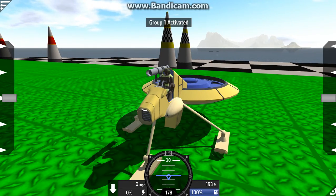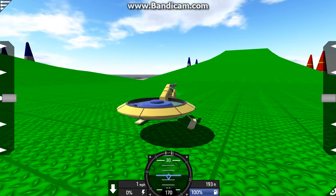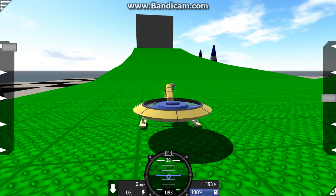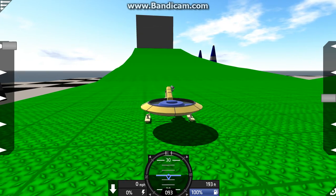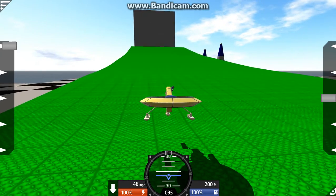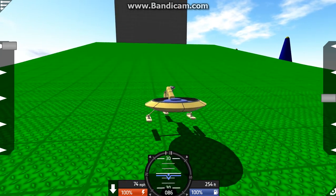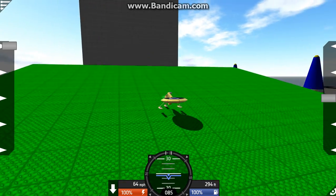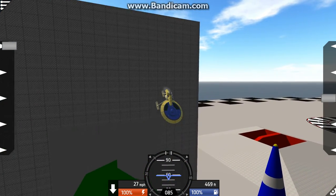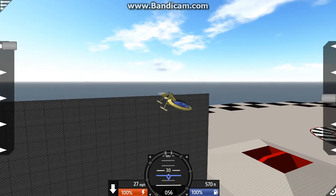Let's read the instructions real quick. One detaches the side thrusters — so we press that. Oh god, okay, they're detached. Two activates power. Four detaches the tank — we can press four and then two, but we won't do that yet. We'll just let it drop. The plane flies really well by itself. I'll switch to the tank now.